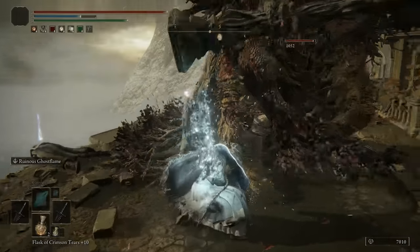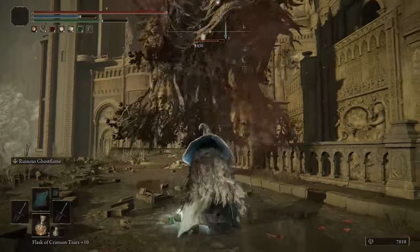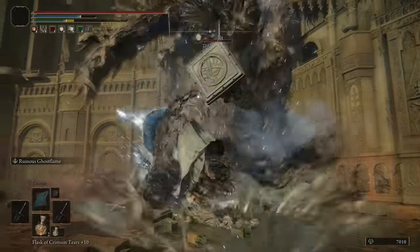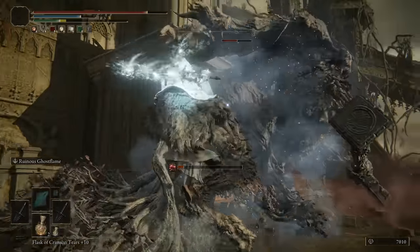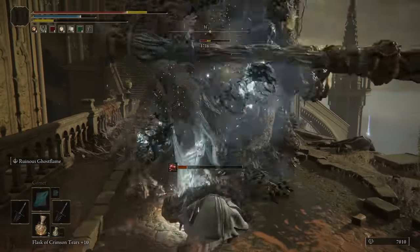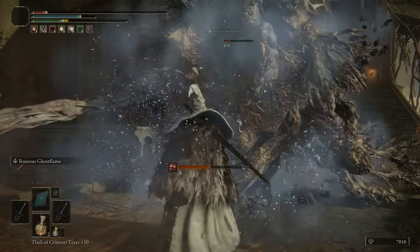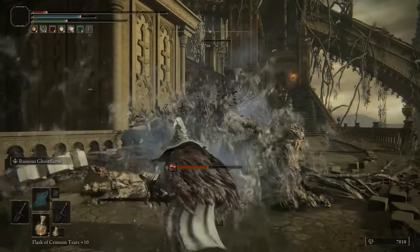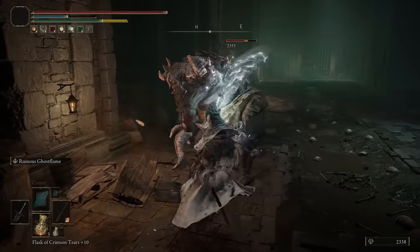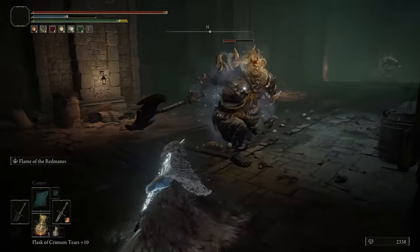The weapon is mostly aimed towards intelligence/strength users or hybrids, and its unique Ruinous Ghost Flame will imbue your weapon with additional magic damage and also frostbite buildup for every single hit, which is why I really like playing with all of them at the same time. This is going to apply that frostbite even faster, and it also deals some really nice damage. Against targets you can eventually stun them, so it's all worth it between the debuffs, the damage explosion, and the weapon damage directly.